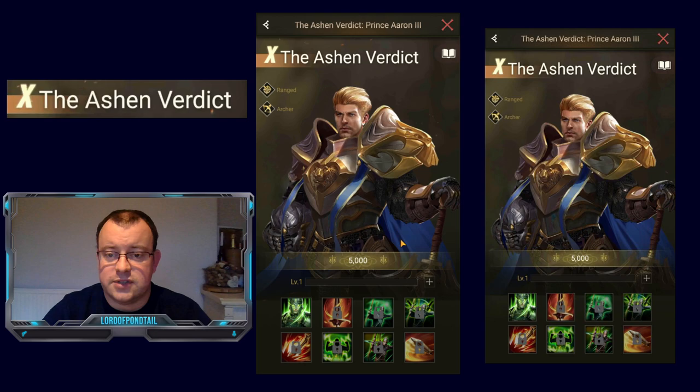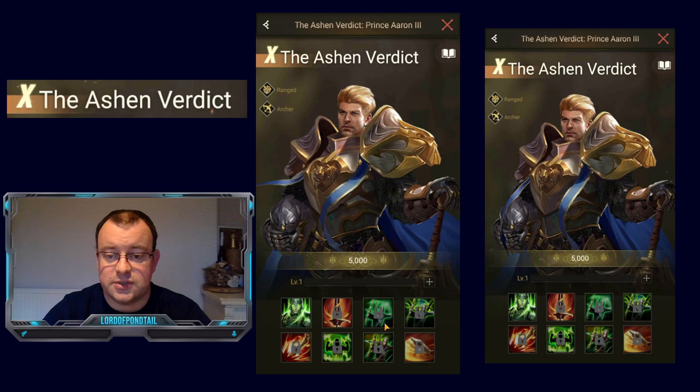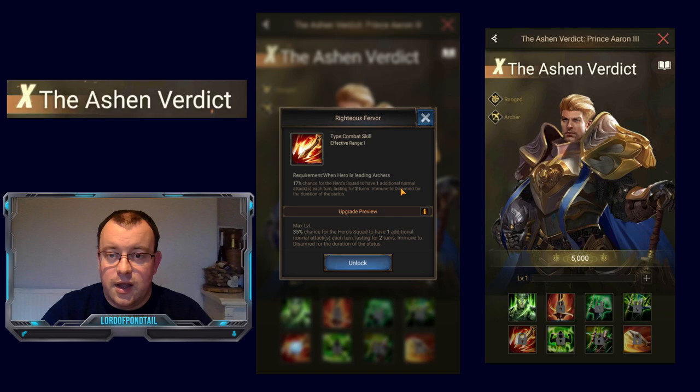Skill 3 is the usual Defensive Formation, giving the extra 50% resistance, and Skill 4 is the usual Offensive Formation giving the extra 50% might to the troops in your legion.